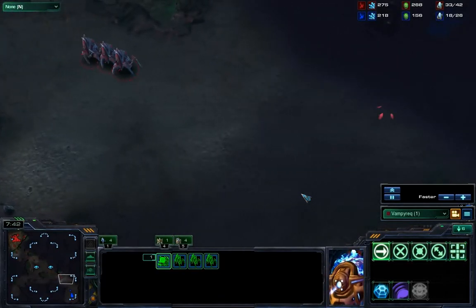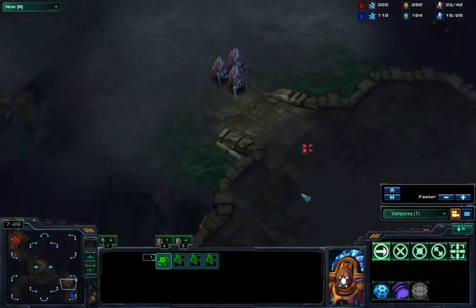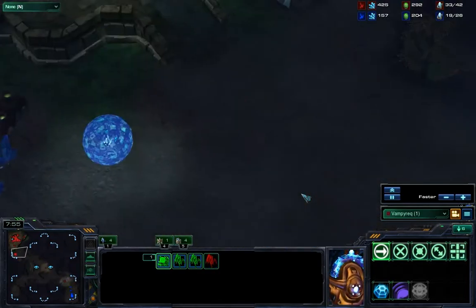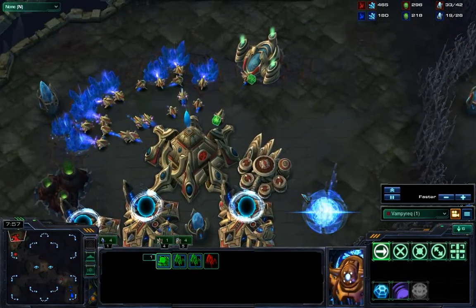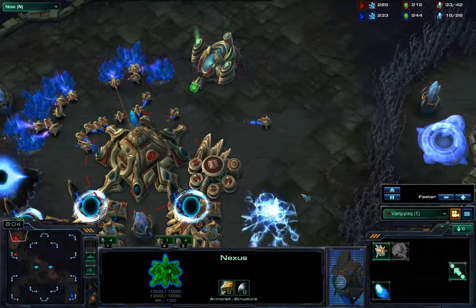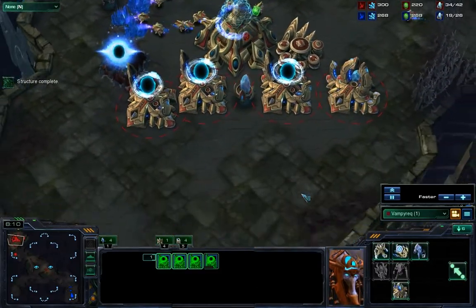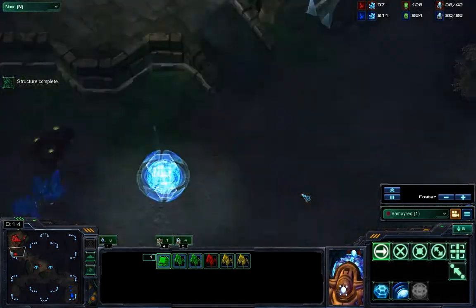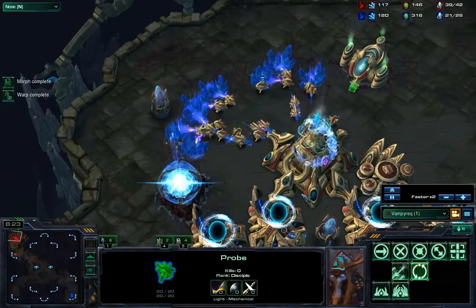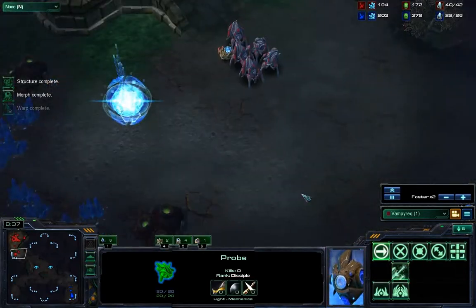So right now I'm just sending my stalkers to the front — it's natural to check for an expansion and then go up his ramp to check for unit composition. I saw three cannons but didn't manage to see what building warped in. The line of thought running through my head now is: any cannon rush user who is successfully stopped is going to transition into dark templars or void rays — those are the two most common transitions.